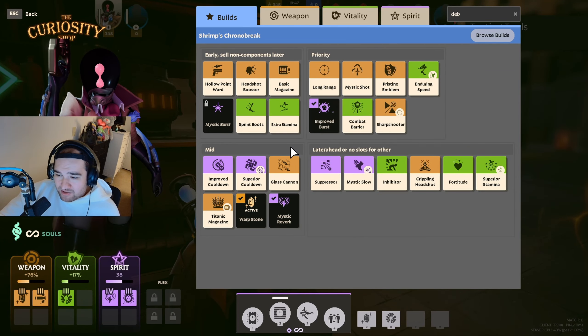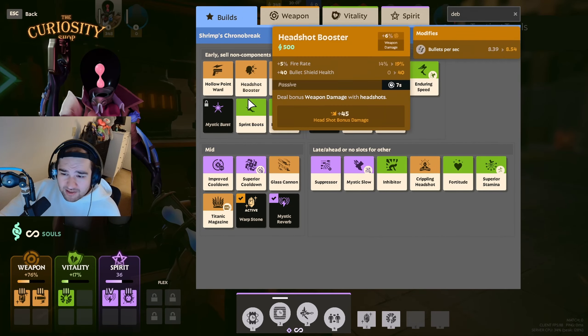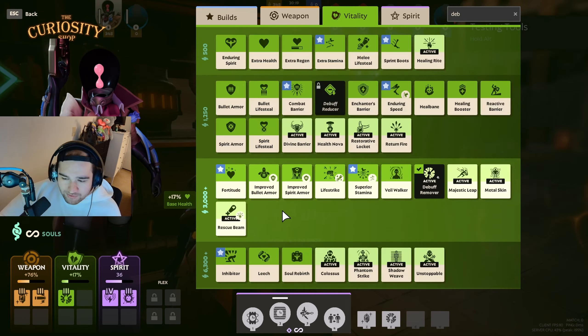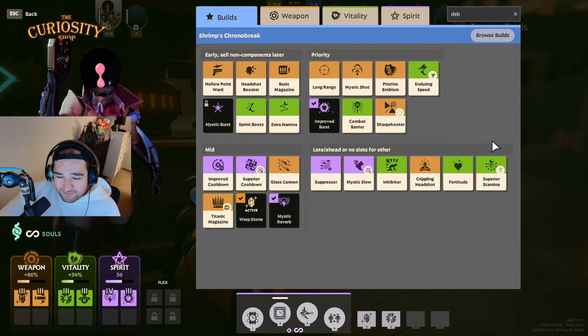Overall: always have Toxic Bullets as a necessity, always make filler spots for Sprint Boots for movement speed so you're not super slow, and always have Improved Cooldown. You can also run Glass Cannon depending on your character. Mostly you want some movement speed, some weapon damage, and some spirit damage to stay diverse in every category. If you're taking a lot of damage, go into the vitality tab for Improved Bullet Armor or Improved Spirit Armor depending on your opponent. Veil Walker is always good in vitality if you're jungling in mid to late game since you're going through veils frequently.